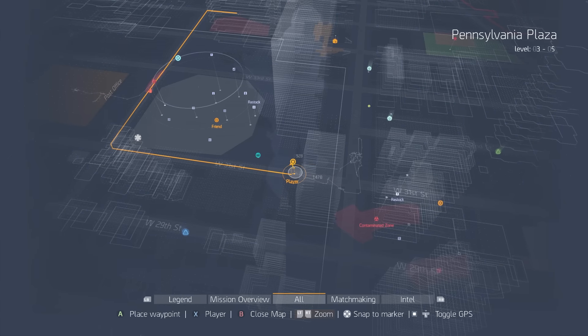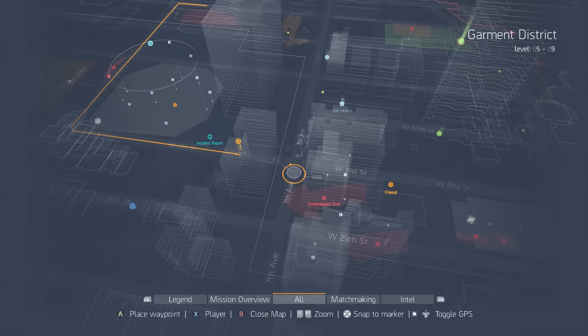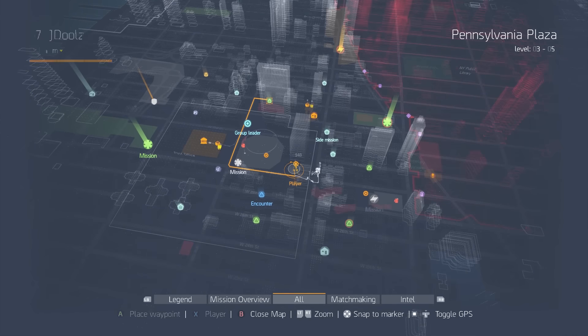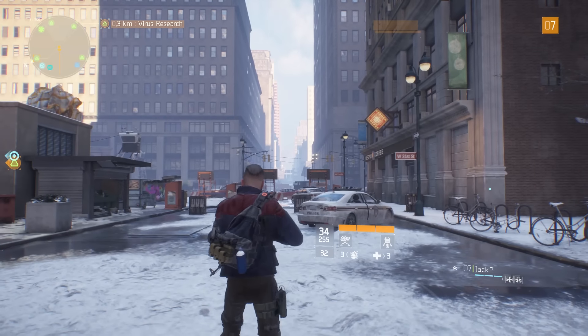So on the map, this is going to be at the corner of West 31st Street — man, I almost didn't get that one out — and 7th Avenue, so there is that corner right there. It's a lovely area, and I'm just to the west of it. You'll see this circular building right here. I don't know what building that is.